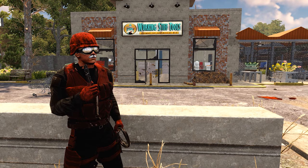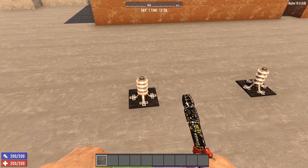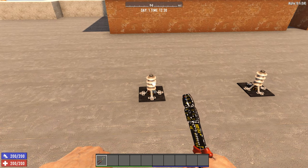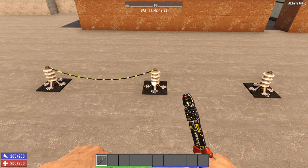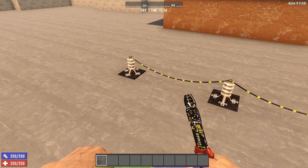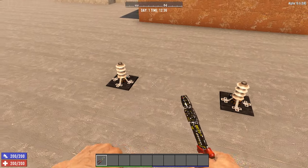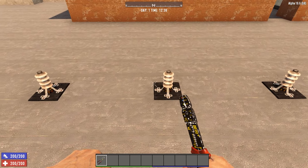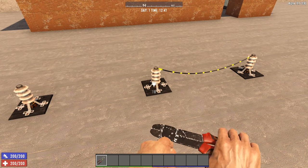I wouldn't recommend crafting wire tools, because you should be swimming in these by the time you start electricity. To connect two components, select your wire tool in your hotbar, right click on the power source or the component connected to the power source, and then right click the block you want to power. The direction you do this is important, because power in 7 Days to Die is one-way. If you equip the wire tool, you should see yellow dots running across the wire — the direction they are going is the direction the power is going. If you accidentally right click the wrong power source, you can left click on the block to cancel the wire. If you accidentally power the wrong block, you can left click on it to remove the powering wire.